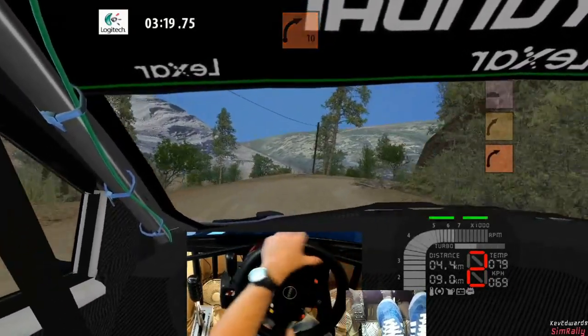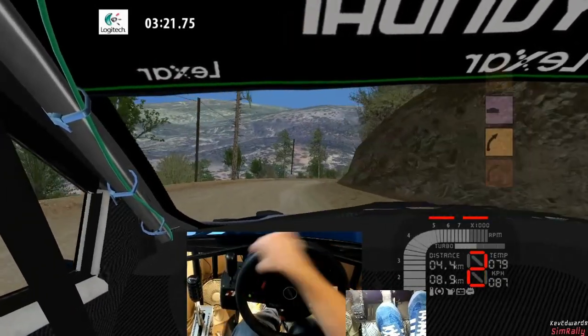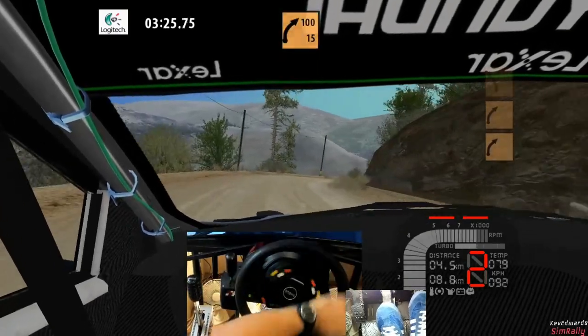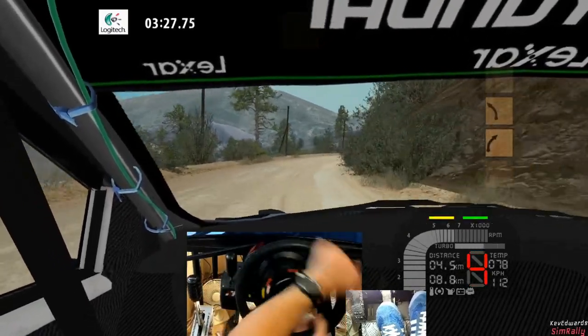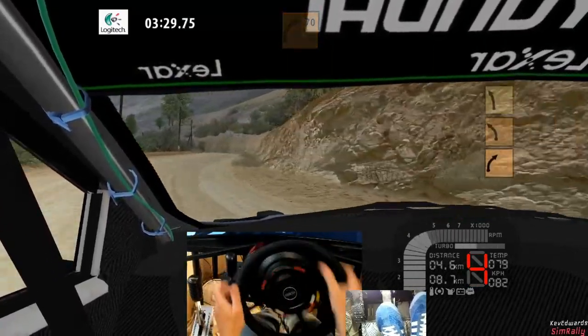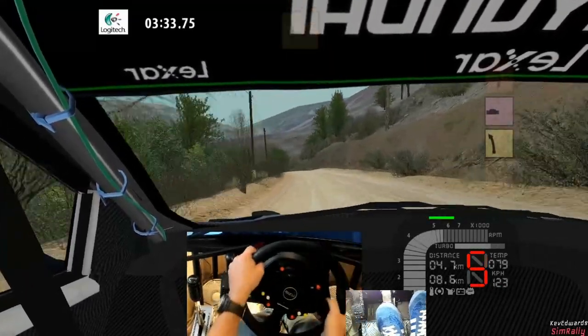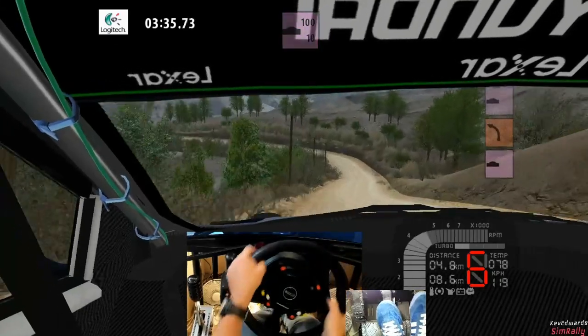Two right plus, tightens, hit it. Right hands to three minus tightens, watch through dip. Three right sharp, hands to slow, minus 100. Three right minus, tightens to minus 80. Three left minus 80. Four left minus, jump, deceptively 100. Two left minus, tightens badly 100.